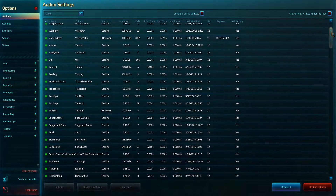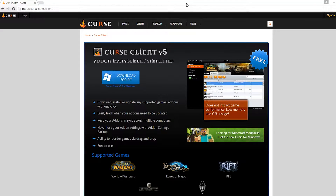For installation, you have two options, both involve using Curse.com. The easy version is downloading the Curse client and searching for the add-ons you want inside the client.